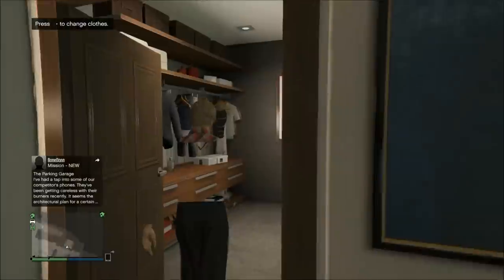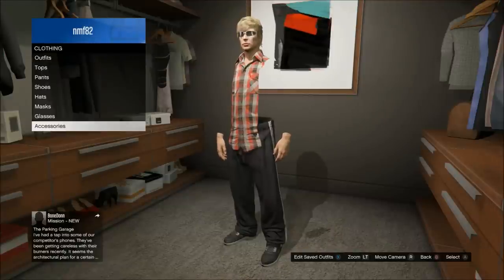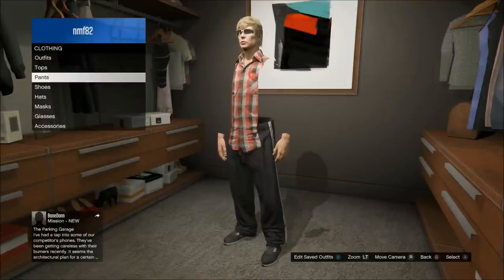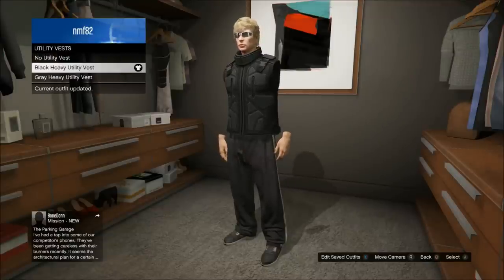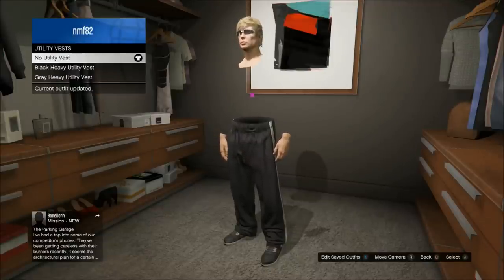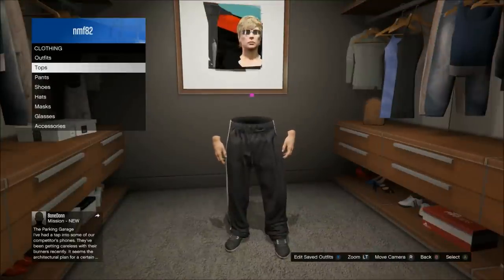Come back up into your apartment clothes closet, edit your clothing, and go down to that heist utility vest you just bought. Equip it on your character, then select no utility vest after equipping it, and that should make your entire body and arms invisible just like this.